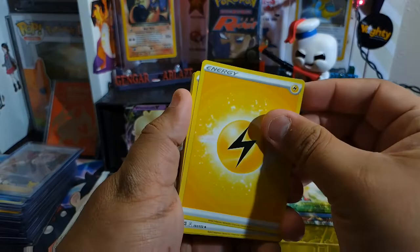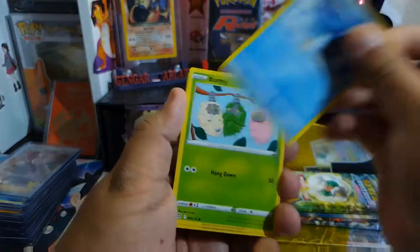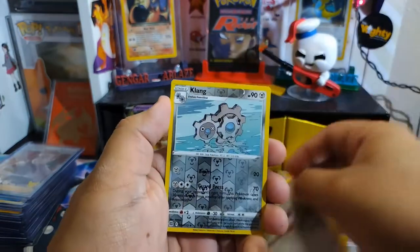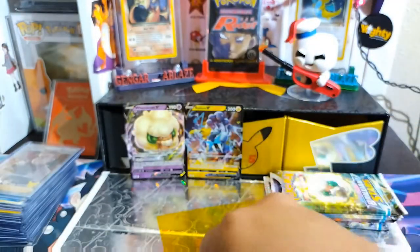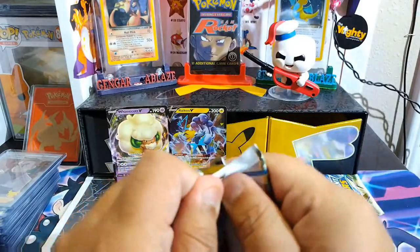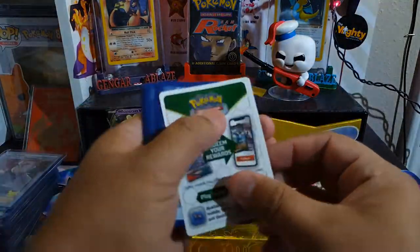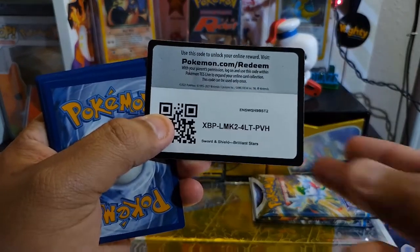Got a lightning energy, double turbo energy, Brumny, Staryu, Skitty, K-lang in a holo — day, night, day. Can these Pokemon Center ETBs pull some fire? Can you bless us with some fire pulls today?